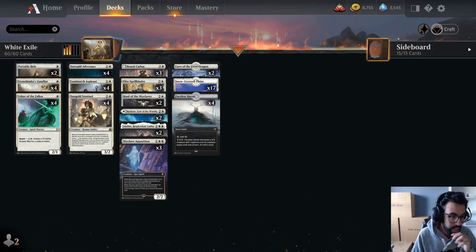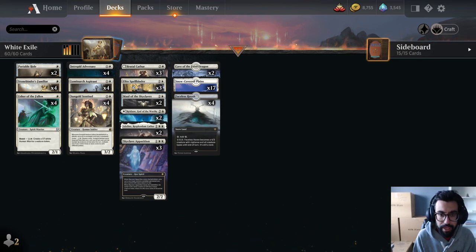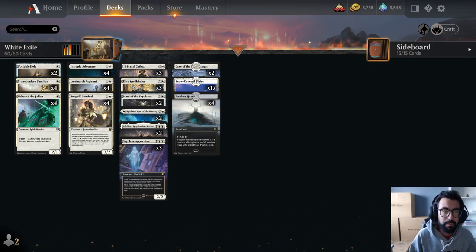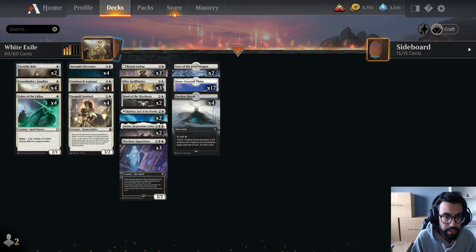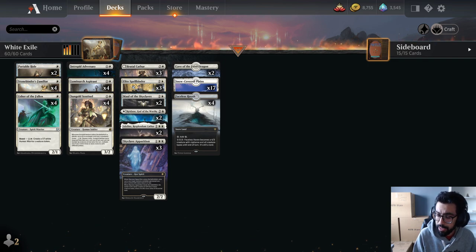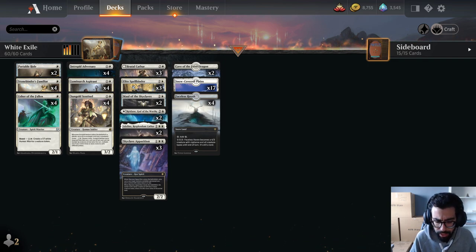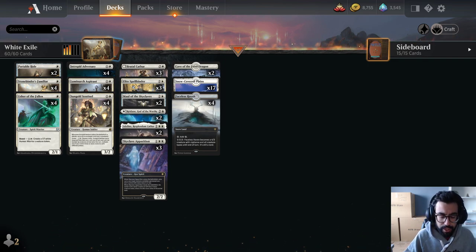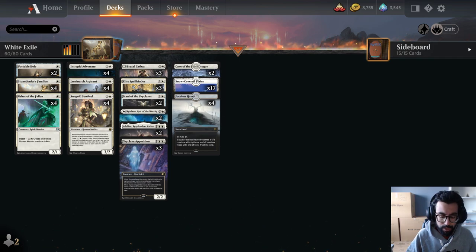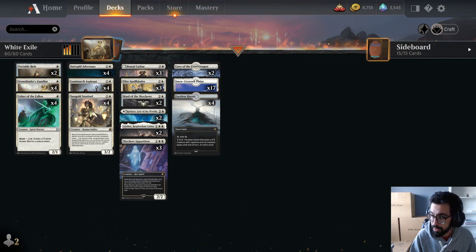I'm going to do this with one of the decks I've been playing a lot of in best-of-one. This is a deck I got to Mythic with very quickly this past month — my take on Mono White Exile Aggro. I'm going to approach it versus three of the most prevalent decks in Standard right now: Mono Green, Mono White, and the Izzet decks, whether it be Epiphany or Dragons.